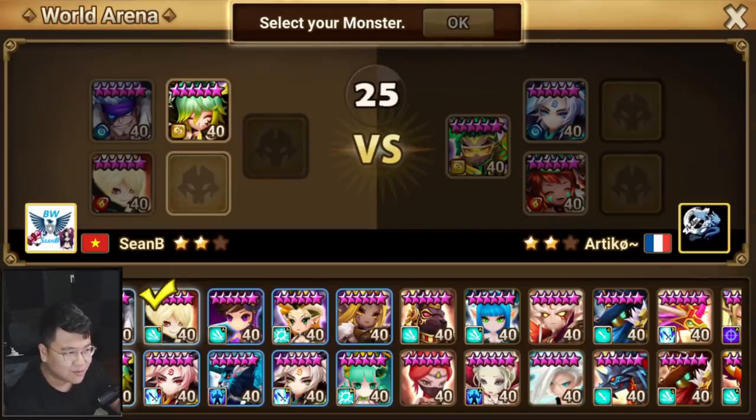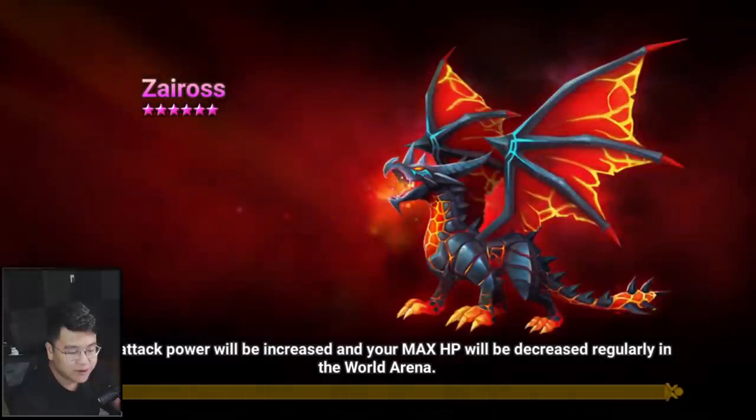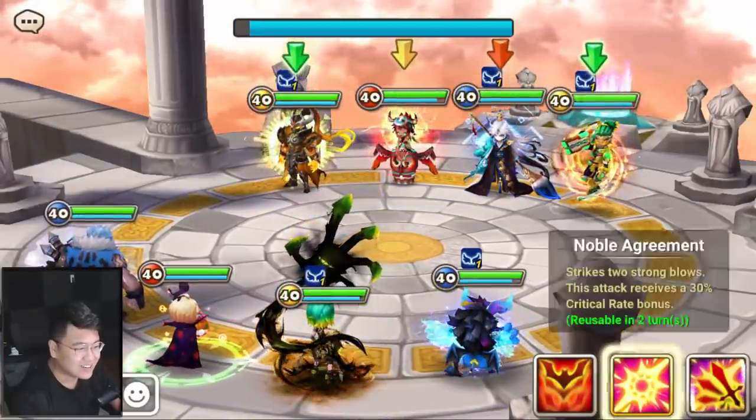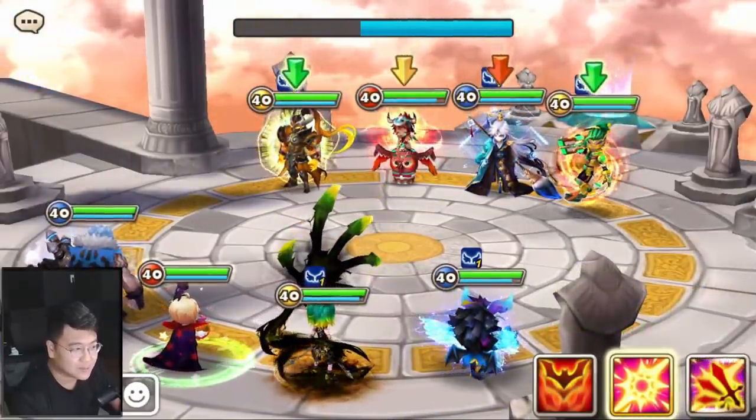I don't get it — what's up with wind units? If you go turn 1 with this guy, everyone on the enemy team is full attack bar anyway, so there's really no point to swap attack bar randomly. Oh my god. And then if you go turn 2, you're probably dead already because he has no passive to protect himself.